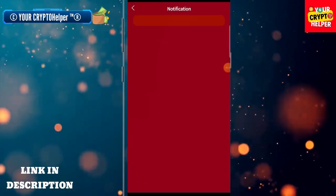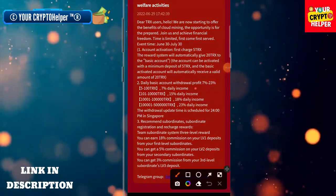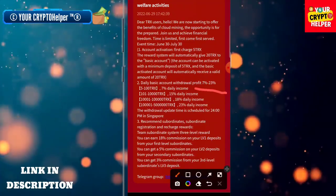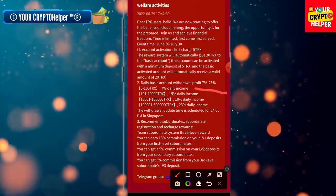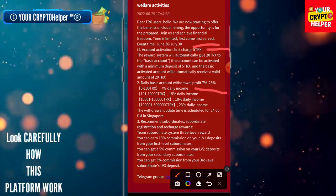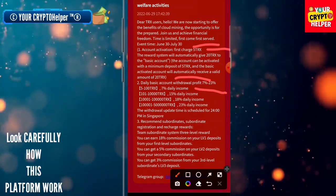Let me explain how you can make more money on this platform. If you deposit five to 100 TRX you can get seven percent. Account activation is only five TRX, and the reward system will automatically give you 20 TRX. If you deposit five TRX you will get 20 TRX extra, and you can withdraw up to 25 TRX profit.